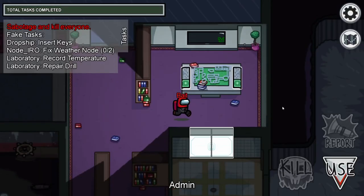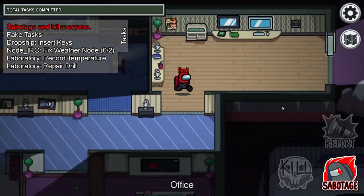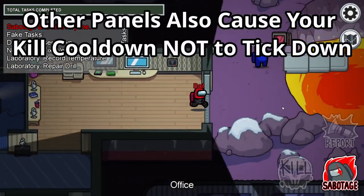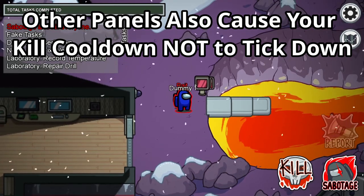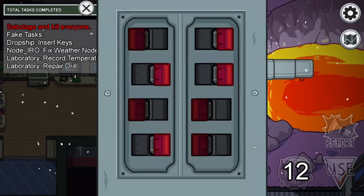A lot of people by now will realize that your kill cooldown pauses when you're in an event. What a lot of people forget are the other panels that also cause your kill cooldown to not tick down. These other panels include the doors on Polus.